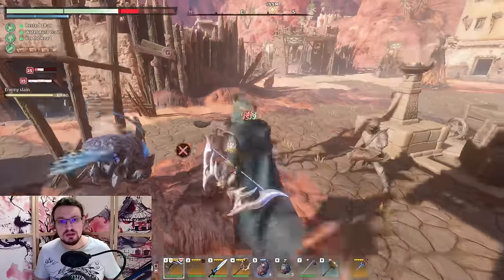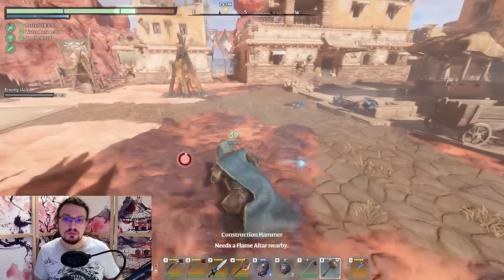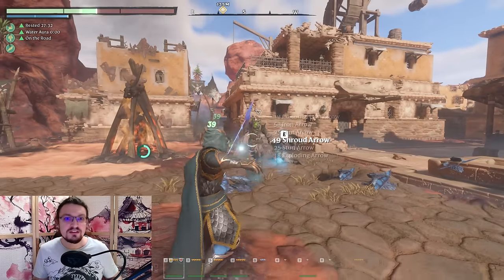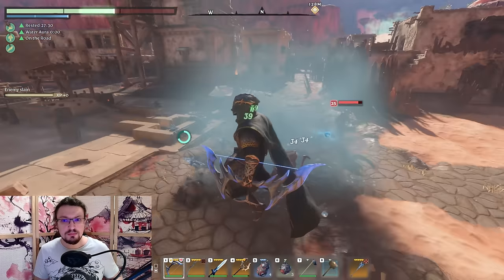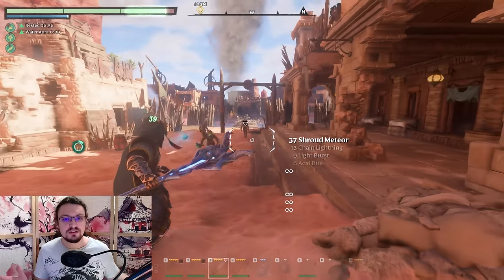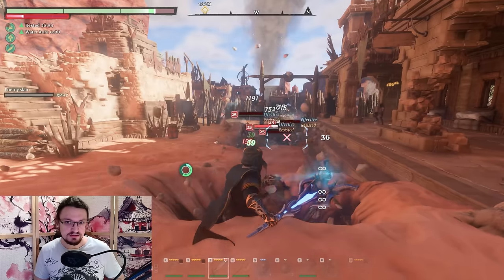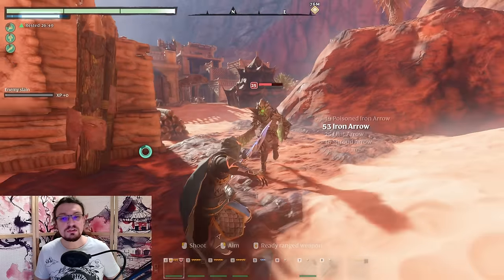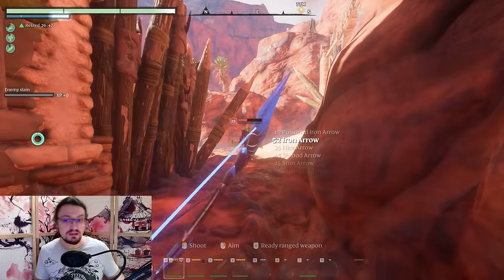This build is immensely satisfying to play, fast-paced, and relatively powerful. Tankiness is another story. Your bread and butter combo is everything. We are going to gather a massive arsenal of weapons to unleash on our enemies, be it elemental blades and axes, short and long bows depending on the range, or spells when we need some AoE burst damage or healing.